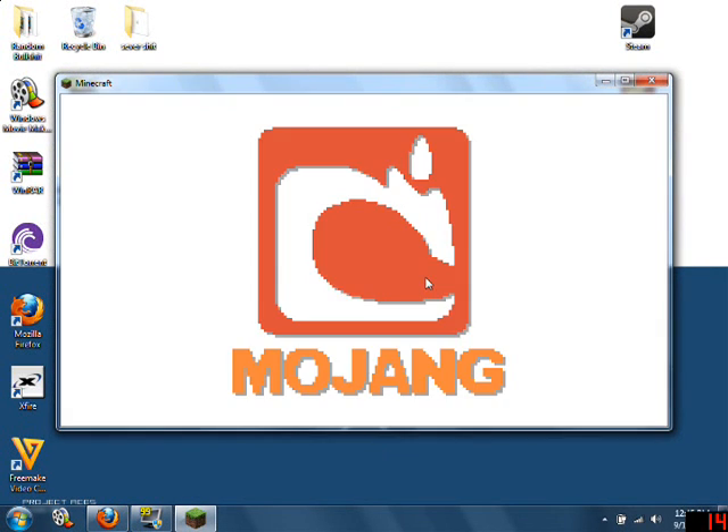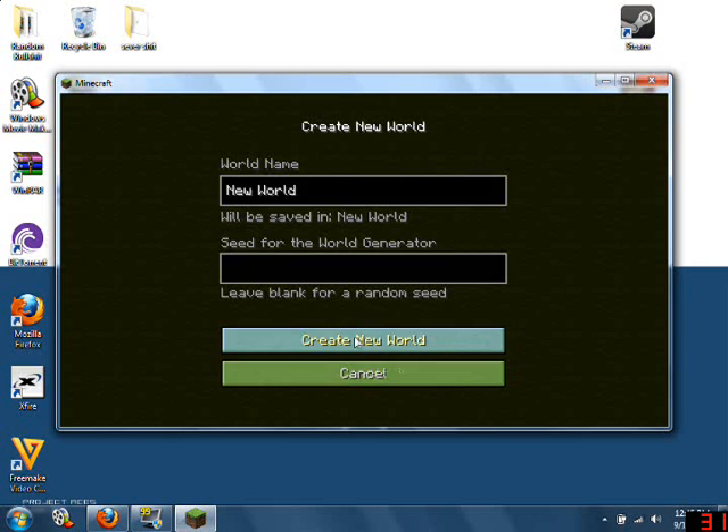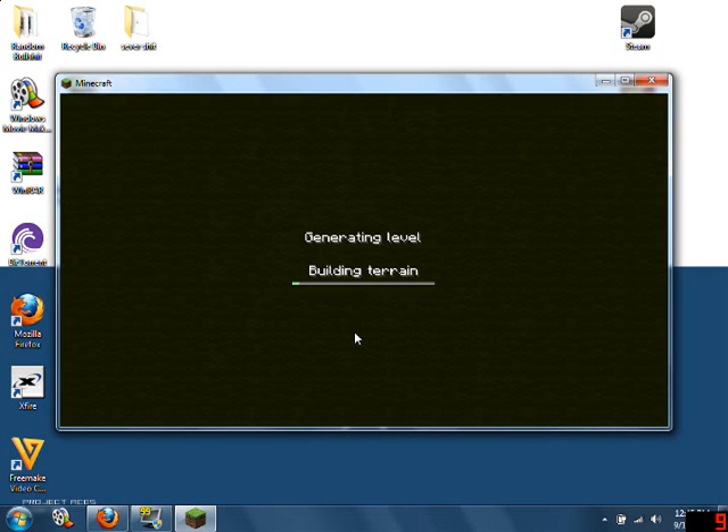Please note this is my first time doing one of these installations, so if you get confused I'm sorry. And look — what do you know, it worked! Let's create a new world — generating, building terrain. So I'll just do everything I did in the video because it actually worked. With the audio mod, just drag and drop everything into the jar.